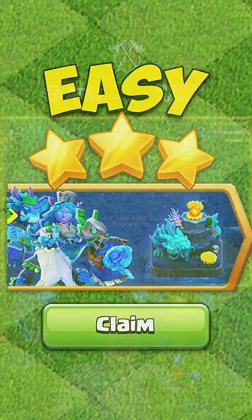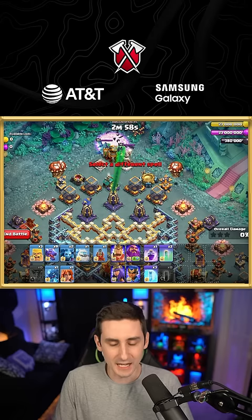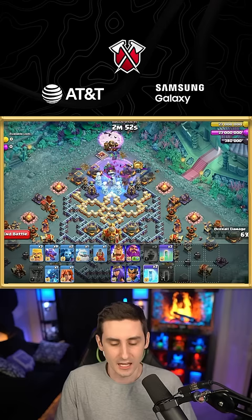The easy way to three-star the Lunar New Year event: drop all the bat spells with two balloons on each one of these builder huts. You can pair in a rage spell, then freeze the teslas and the monolith. Now just wait to see where the bats go — do they go to the left side or do they go to the right side?